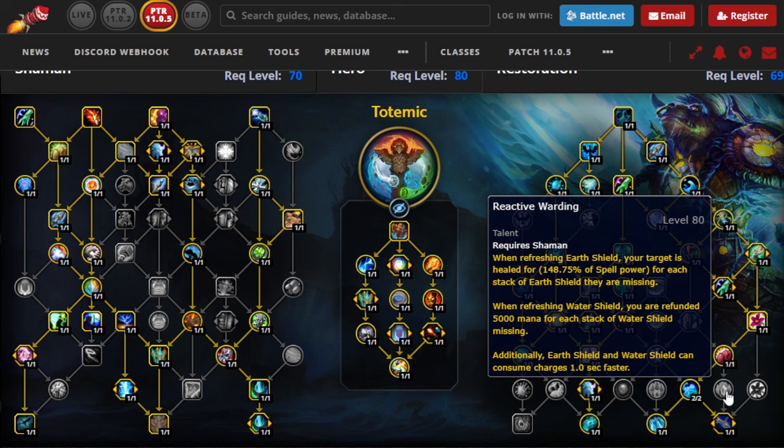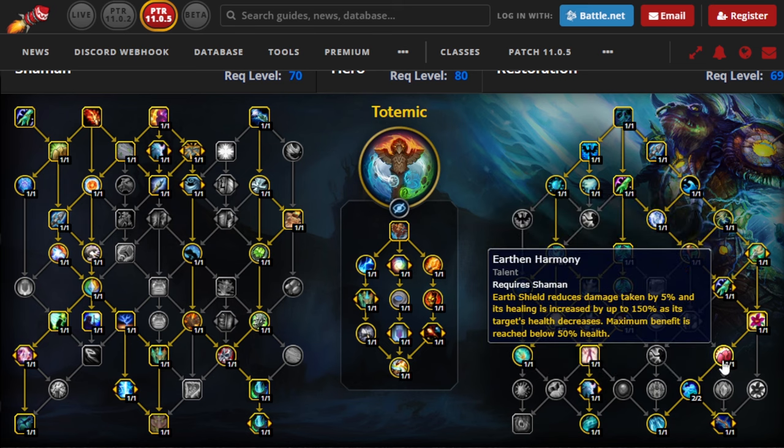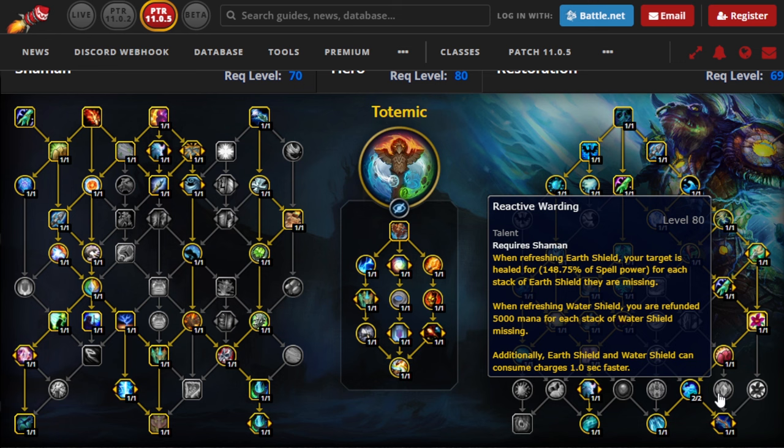Having the Earth Shield consumed faster means you have to recast it more, but it's also going to do a lot more healing. When we talk about numbers, Earth Shield is doing a quite significant amount of healing in my Mythic Plus runs — anywhere between six to even 10% in some runs — while it's much less in Raid. So this is going to be more valuable for Mythic Plus for sure. Also in Raid, you are usually not picking Earth and Harmony, so there would be no easy way to get to Reactive Warding. It's not going to be insignificant in Raid, but it's going to be a bigger boost in Mythic Plus compared to Raid.